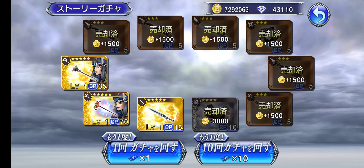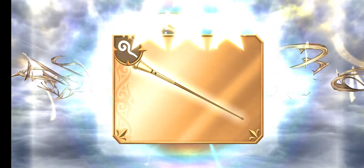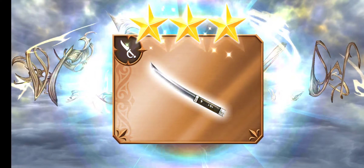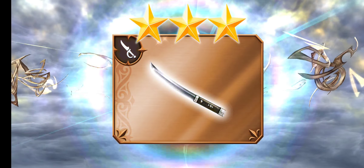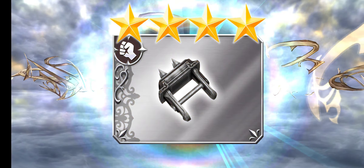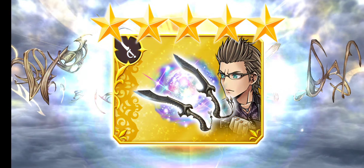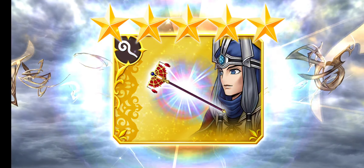Oh nice — another EX and a 35. Nice. Another gold. Please change to purple so I can get an FR weapon. Iggy's LD — nice, I'll take that as well.